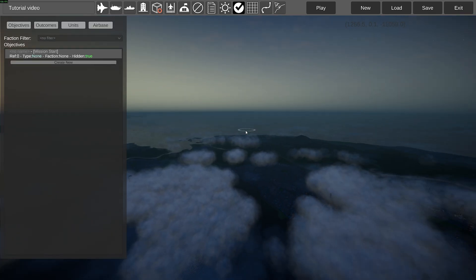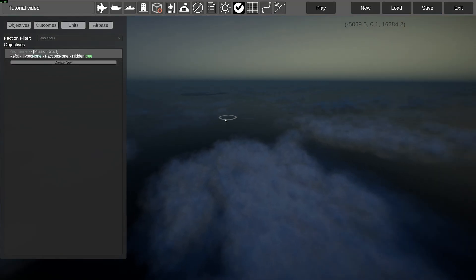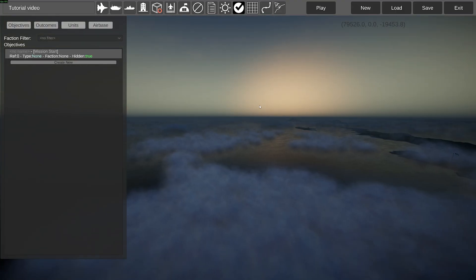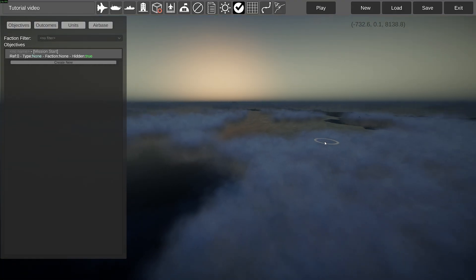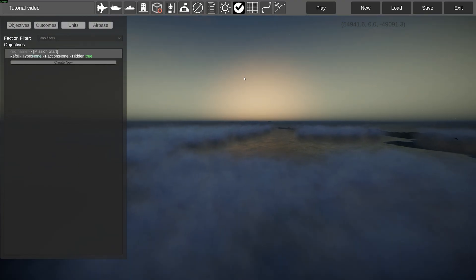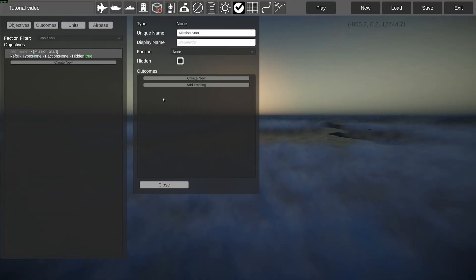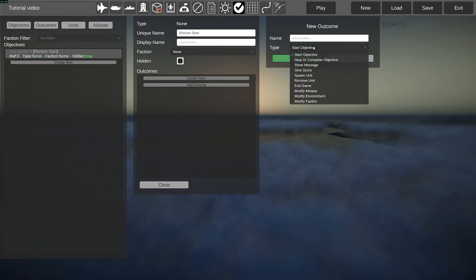Next, we have the objectives menu, which is the most complicated menu in the entire game — and a very good rage-baiting tool. I remember my first time using this, bashing my head against the wall trying to figure out what I did wrong, why some aircraft weren't attacking certain aircraft. This menu controls the objectives for each team. For example, there's a mission start trigger, which tells the game to start — which faction it's for, will it be hidden, and so on. I'll have to cover this in an entire separate tutorial.